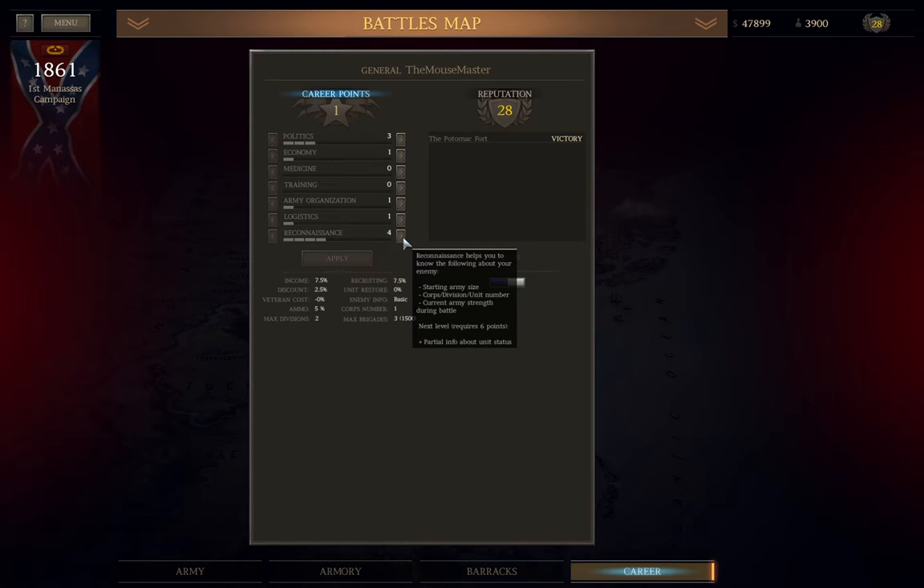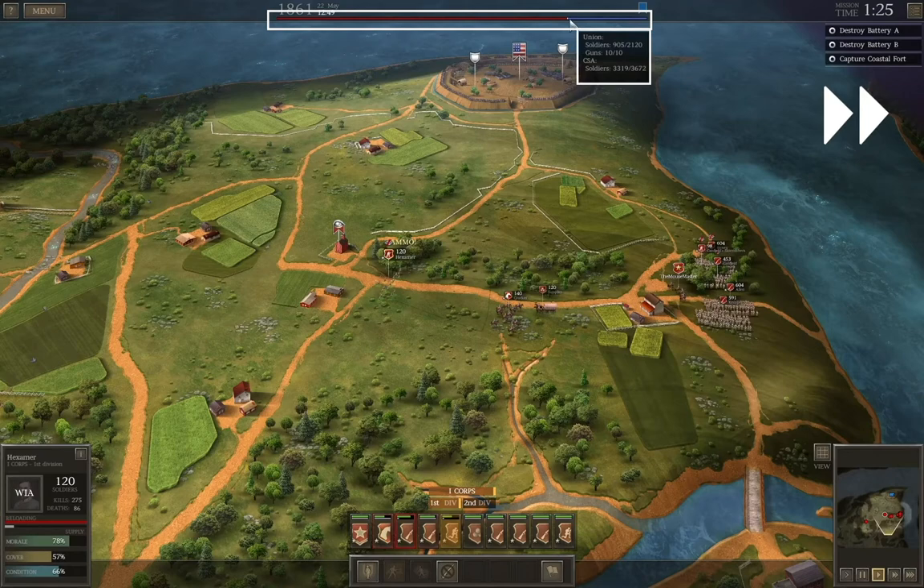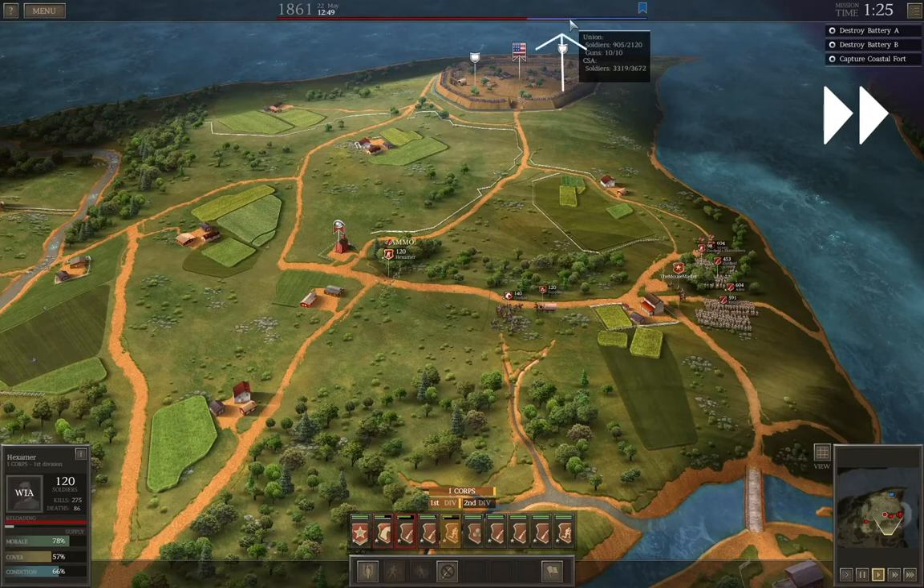That said, I did rush the recon skill to 4 points at the start of the campaign. You'll notice at the top of the screen a blue-red bar, which if you mouse over gives rough estimates of enemy numbers. If you have less than 4 points in recon, this bar is just solid silver and shows nothing. Having estimates mid-battle can be very useful for determining your plan as the stage progresses.